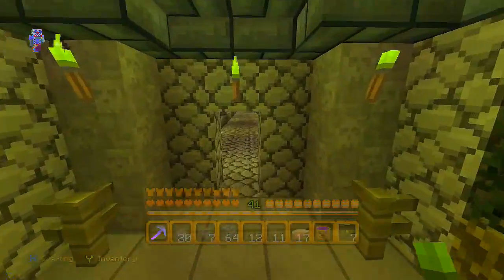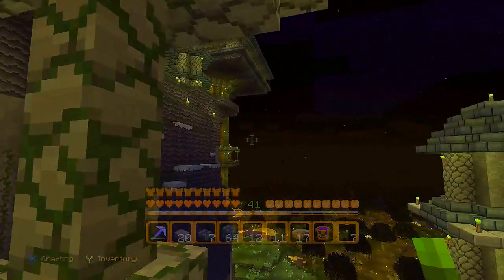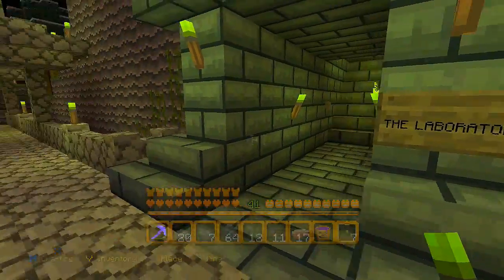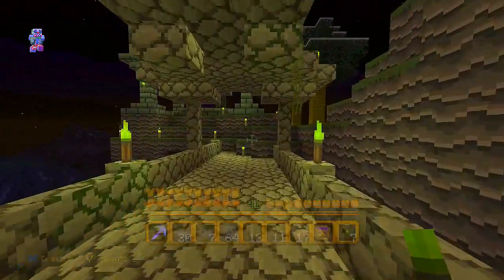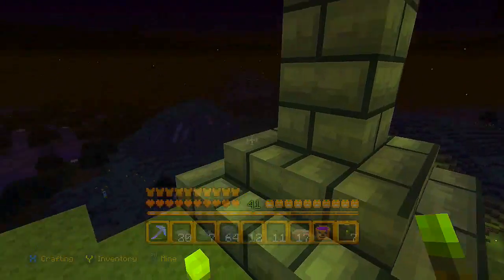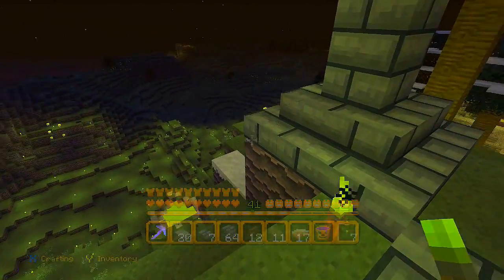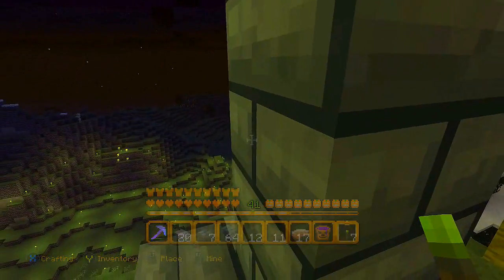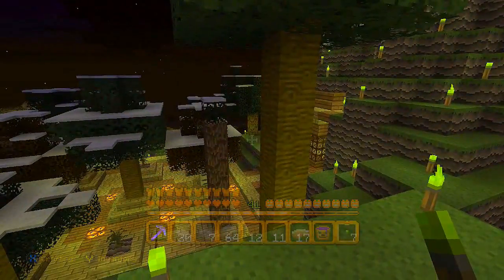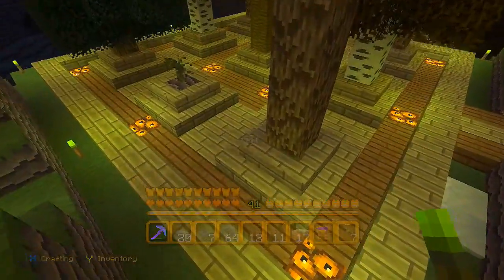Out here is our bridge that leads over to our laboratory - which is called the Laboratory. Before going in, I'll show you our nether portal. I got it kind of built up temple-style. You can see all the baddies over there because I didn't light it up, but just around the area I'm going to be working in. There's actually a village over there you can kind of see off in the light.